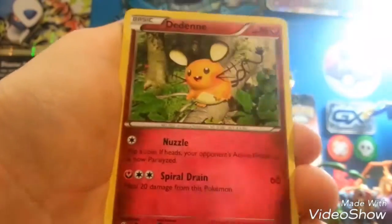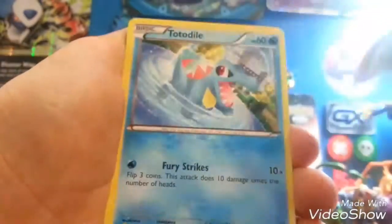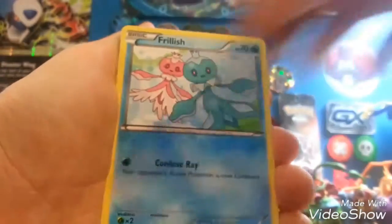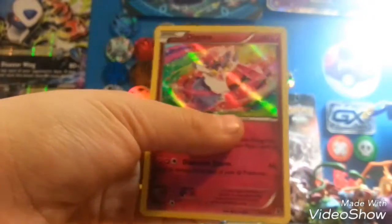So we got a Special Energy, Froakie, Swadloon, Dedenne, Aloman, Totodile, Frillish, Golfish, a Reverse Fletchinder, and a Diancie Hollow. That's actually a really cool Hollow.